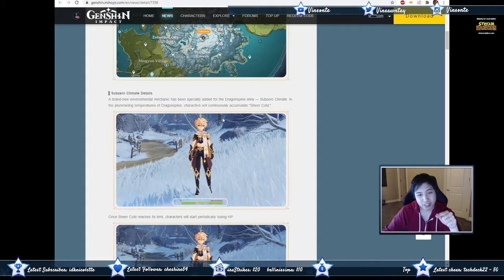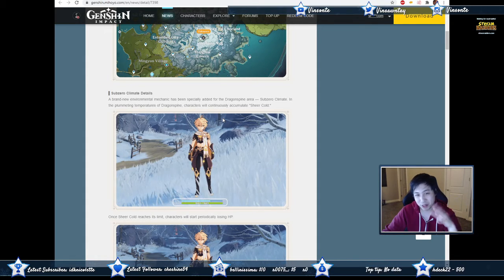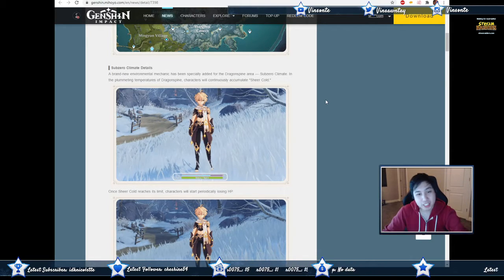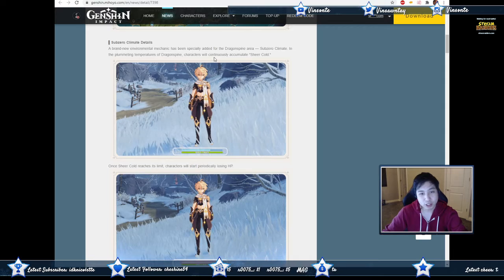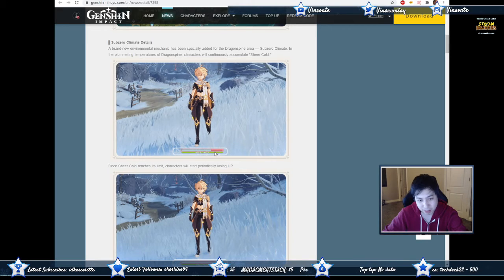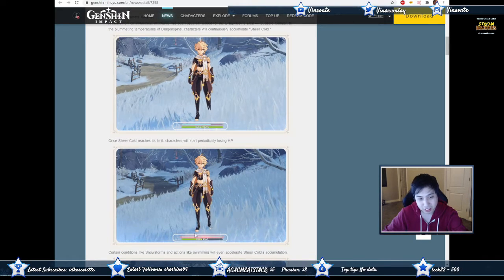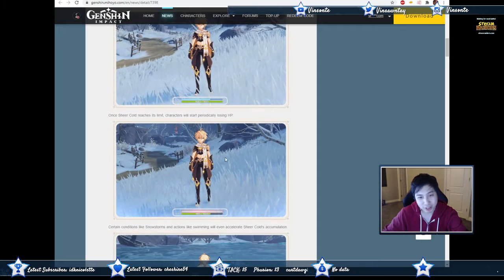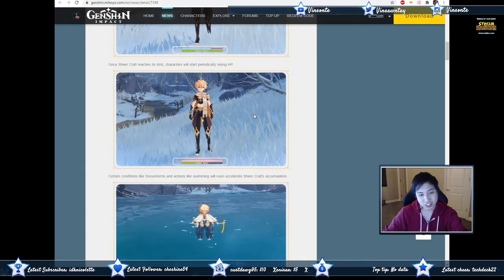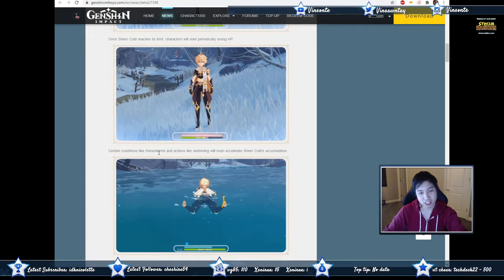A brand-new environment mechanic especially added for Dragonspine is a sub-zero climate — we went over this in a previous video. You'll slowly accumulate Sheer Cold, and you can see the bar slowly accumulating. Once you get to the red area, you start taking damage. It reaches the end of the bar and then you start getting a danger warning.